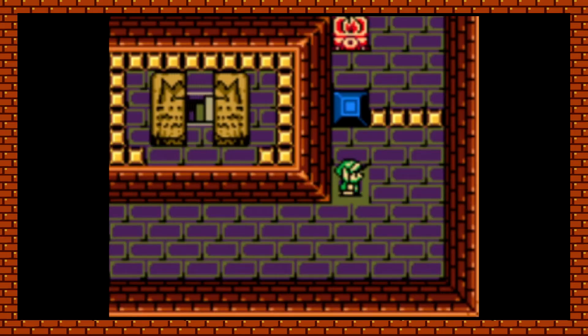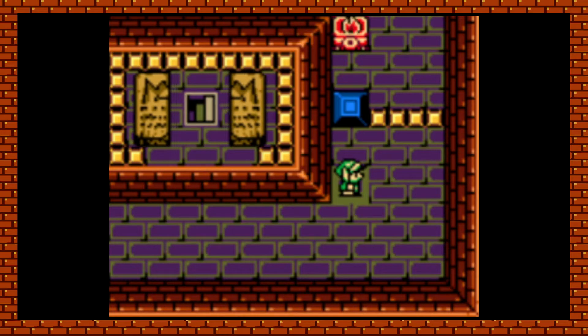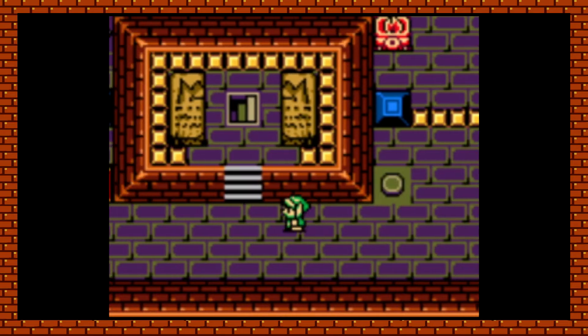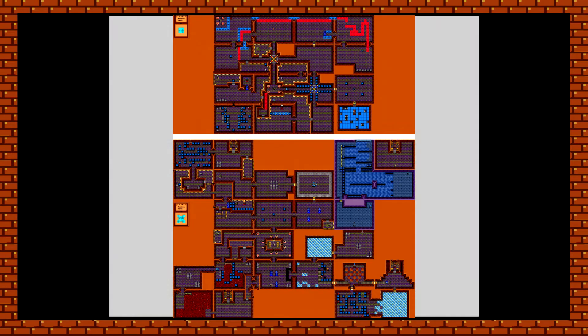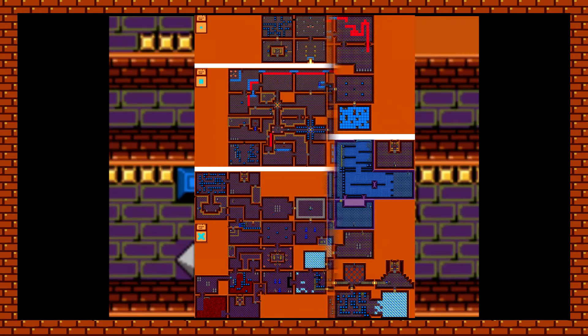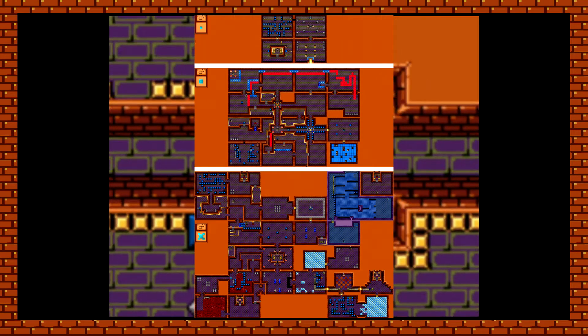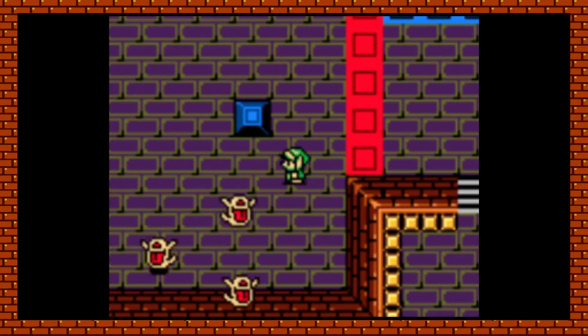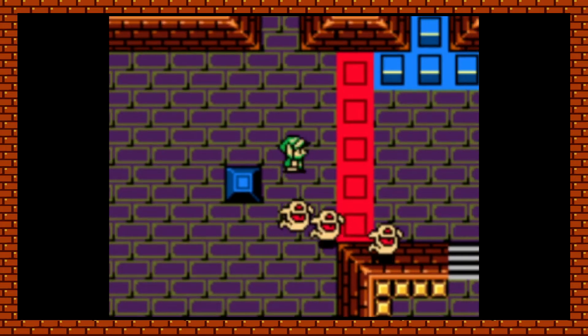That eventually leads to another hidden passageway that takes you further underground. What lies beneath are two massive floors that only grow larger as you go down — it looks like maybe an underground pyramid. It's massive, and it's sort of acting as a final dungeon here, which is fitting.